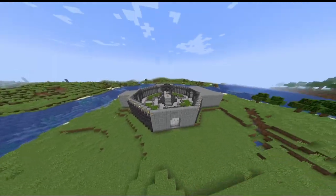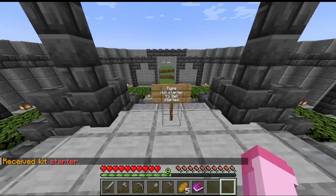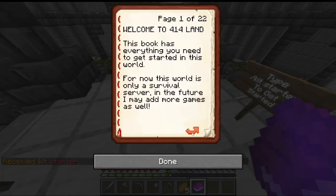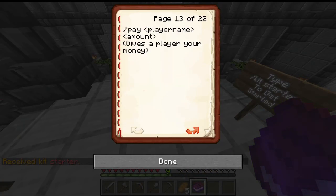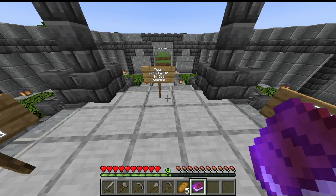So what kinds of features does it have? Right when you join you're going to want to type /kit starter to receive your starting gear and this handy guidebook that I wrote. It has every single command that you could ever need on this server, as well as some more information about things going on.